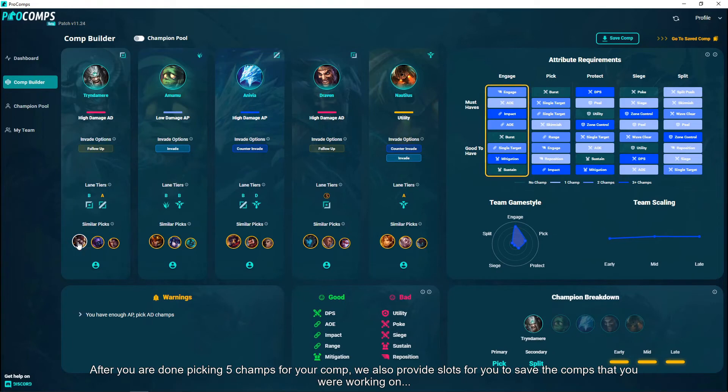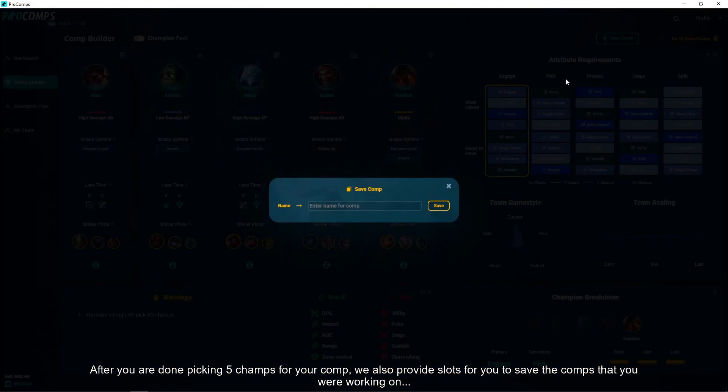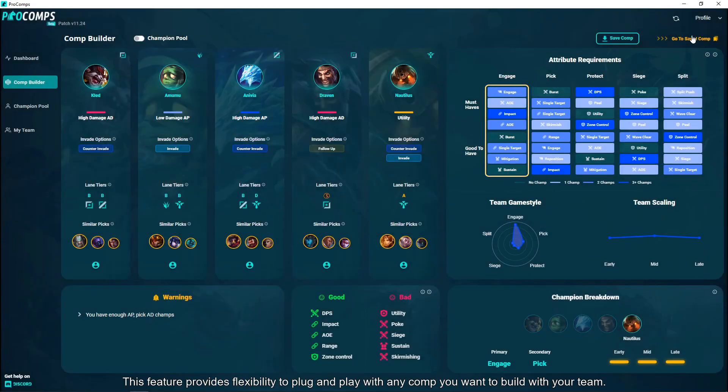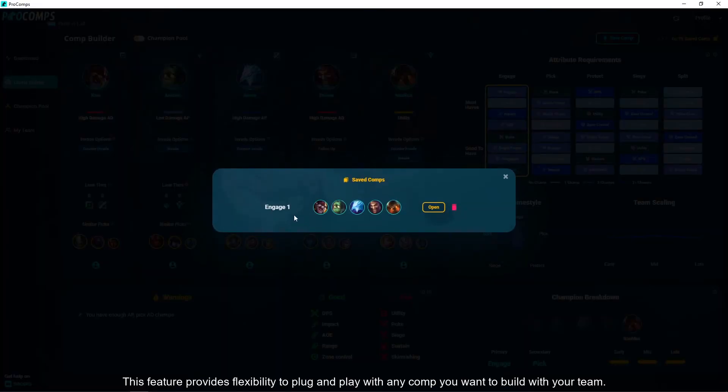After you are done picking 5 champs for your comp, we also provide slots for you to save the comps that you were working on so that you can reopen them at any later time. This feature provides flexibility to plug and play with any comp you want to build with your team.